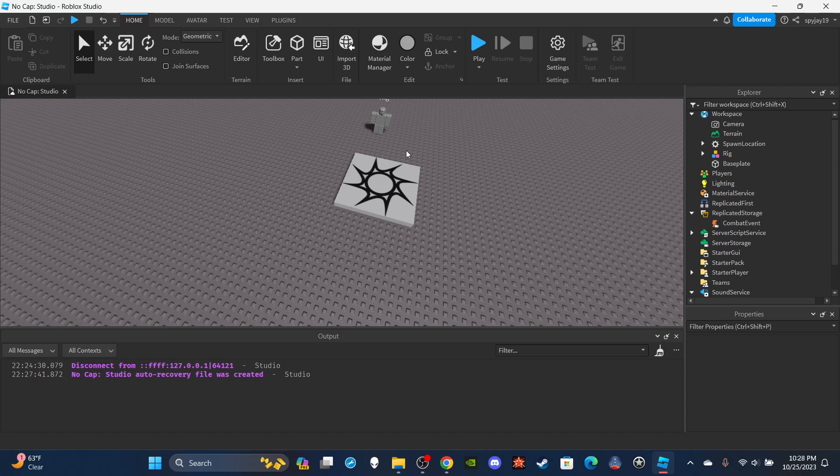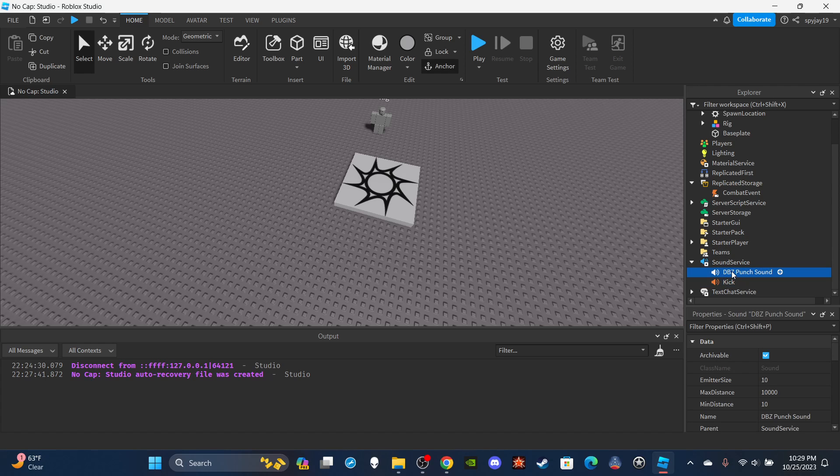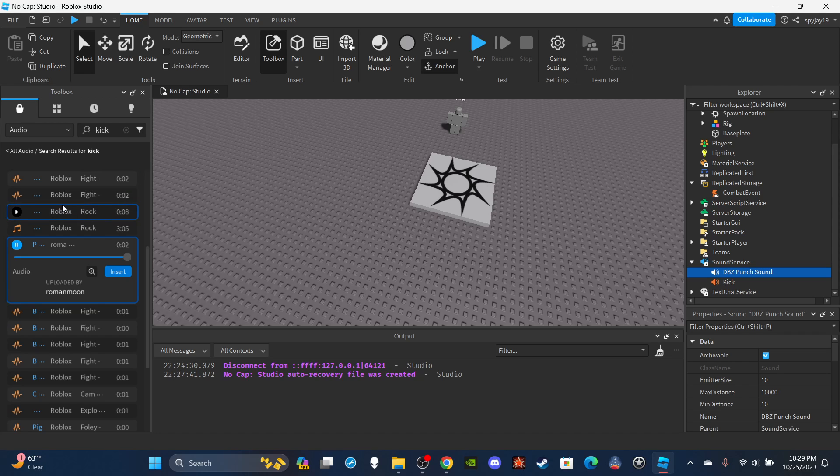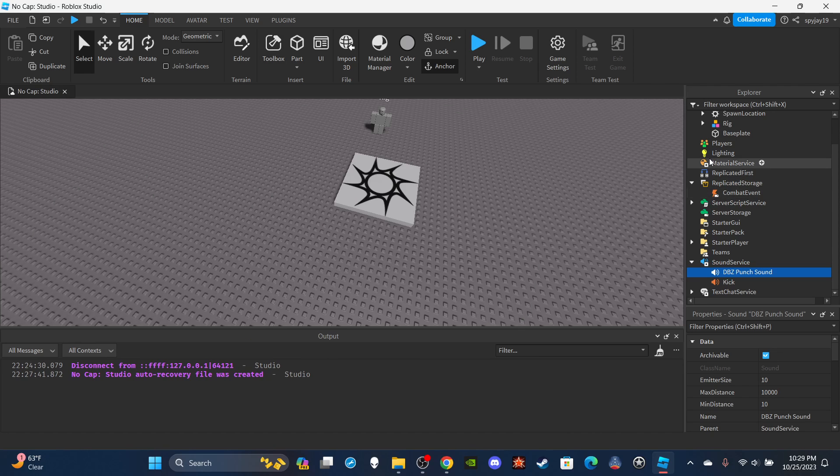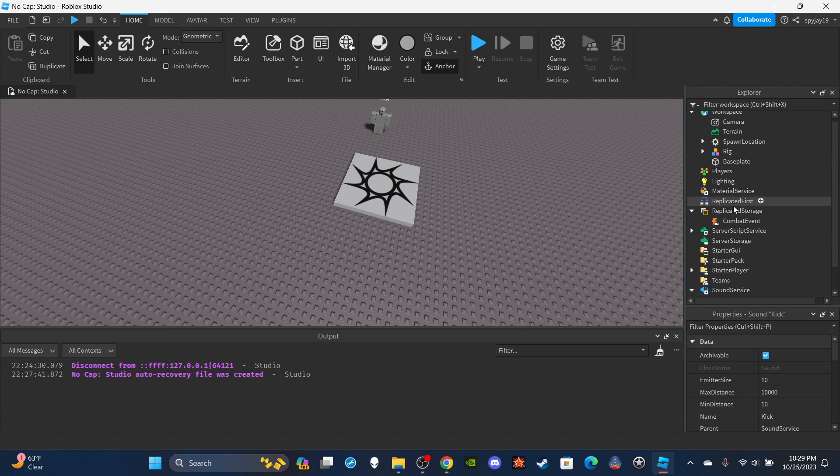I'll tell you what you need to adjust in the script if you're using R15. Now for the sounds: open the Toolbox, go to Audio, type 'kick' or 'punch', preview the sounds, and choose whatever you want. Left-click to insert it into the workspace, then drag it to SoundService. I have a punch sound and a kick sound — the combo is about three punches then a kick, ending with a kick.